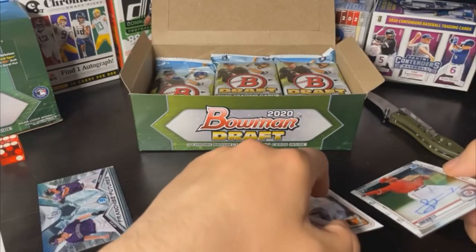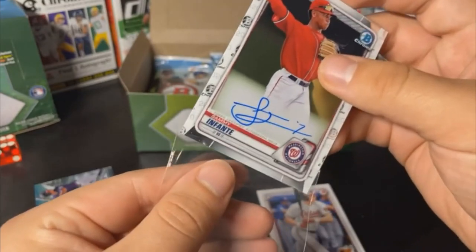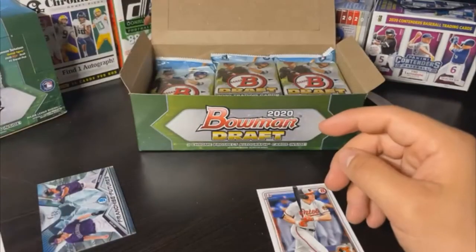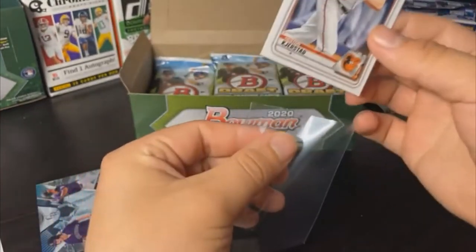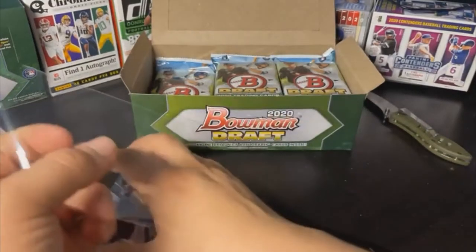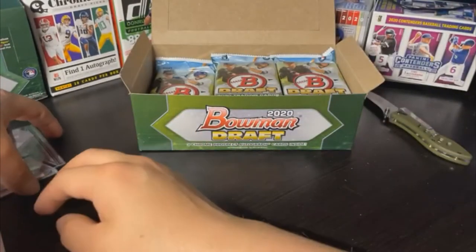Franchise Futures of Zach Veen and Drew Romo — going to Jonathan B. Christian Robinson, Tyler Freeman, Quinn Priester, Corey Lee, Mark Vientos, Alec Williams, Casey Williams, Reed Detmers, Dale Hall, Heston Kjerstad — nice one there — and Daniel Lynch. Nice autograph — Sammy Infante, Washington Nationals, First Bowman chrome autograph with that long scratch on the right side. Also a nice Heston Kjerstad paper — I believe he was the number two overall pick by the Orioles — going to Marcio P. Franchise Futures Veen and Romo going to Jonathan B.